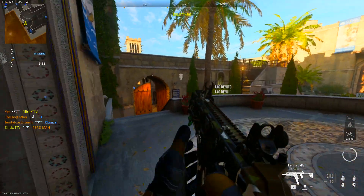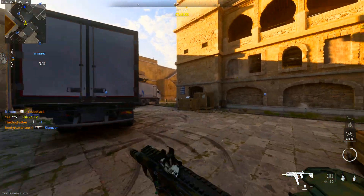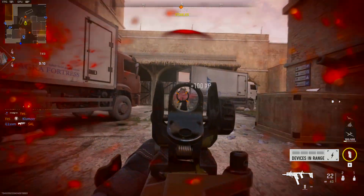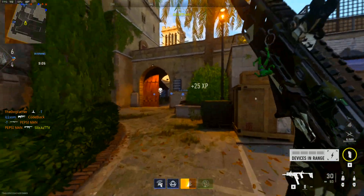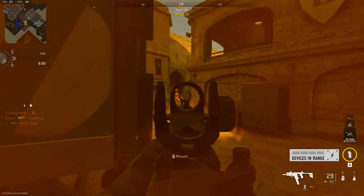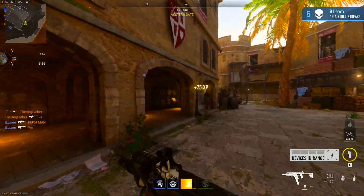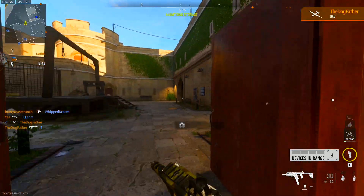You guys see what I mean — it's so much easier to get XP this way, especially when you're playing nothing but Kill Confirmed. This Fennec is actually pretty crazy; I only have a muzzle on it and that's about it. The thing flies, but it doesn't have a lot of ammo — it goes through ammo so quickly, maybe enough to kill two enemies and that's it. I really need a drum mag on this gun for sure.